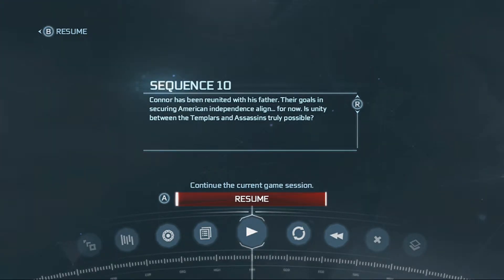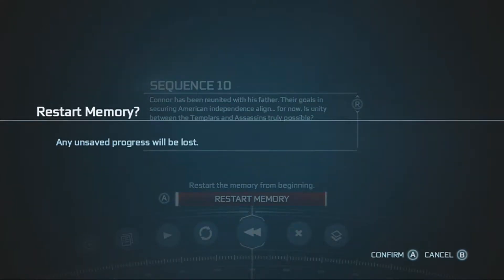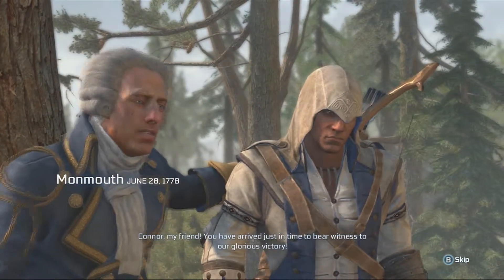Head to sequence 10, memory 5 — the one where you command General Washington's troops and you basically just have the cannon and tell them where to shoot. It's the very first thing you do, so you can skip all the cut scenes and go right into it, and then you can restart if you mess up. Once you skip the cut scene, just talk to him.